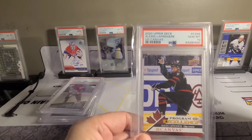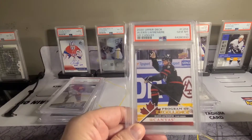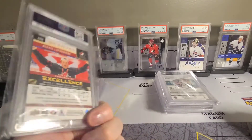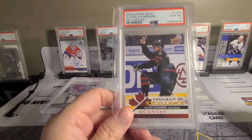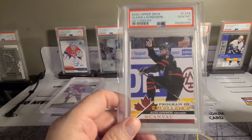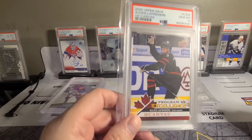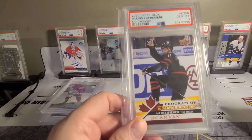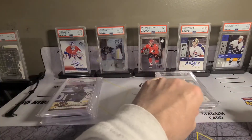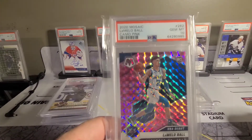This is my first 10 - kind of my first project here. I like the Program of Excellence guys; he's cheap enough now. There are rumors that PSA is going to be down to like $30 US per card soon, so if that happens I'll be sending even more lower-end stuff like this. PSA 10 - that'll go right in the PC.